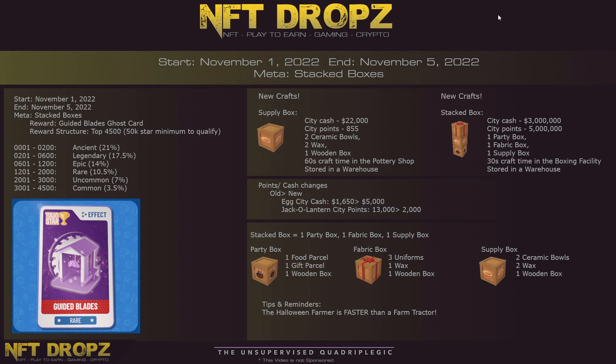Some of the requirements to craft these two items: a party box requires one food parcel, one gift parcel, and one wooden box. A fabric box requires three uniforms, one wax, and one wooden box. The supply box requirements are as listed above.